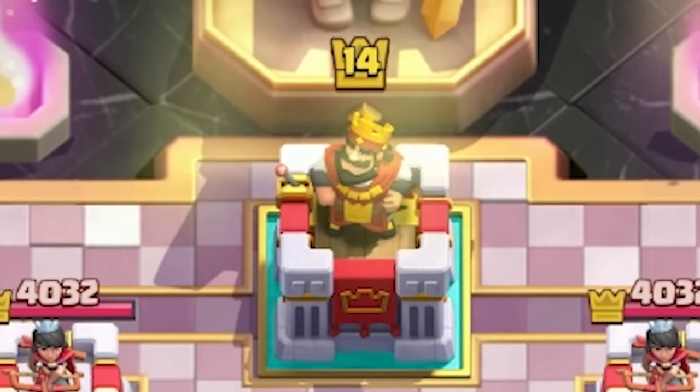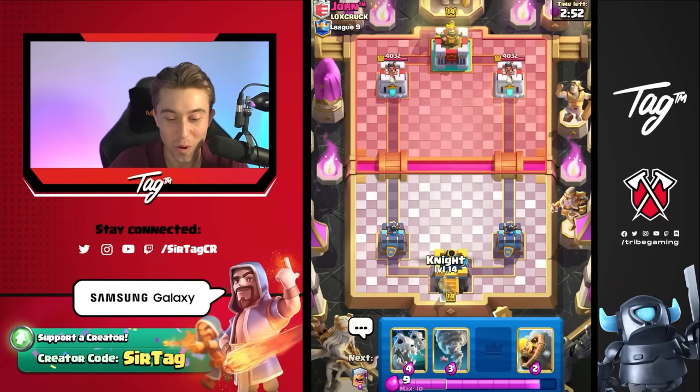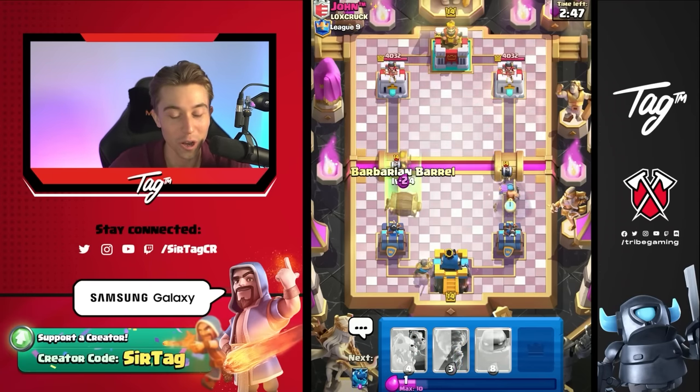Jon finished 89th in the world, a Challenger right now. Let's go. So we're going to go in for a Knight in the back as a first play, just to give our opponent the perception that we are definitely not running a Golem deck, even though we 100% are.